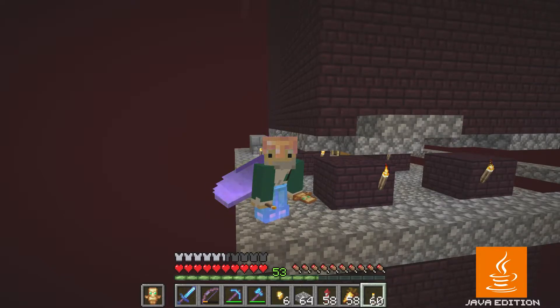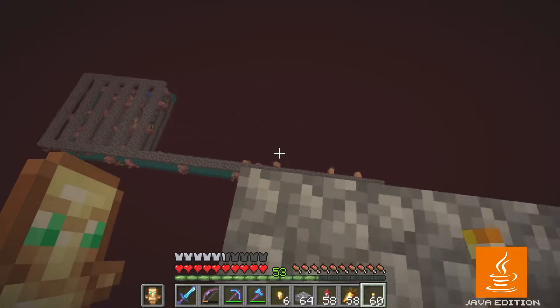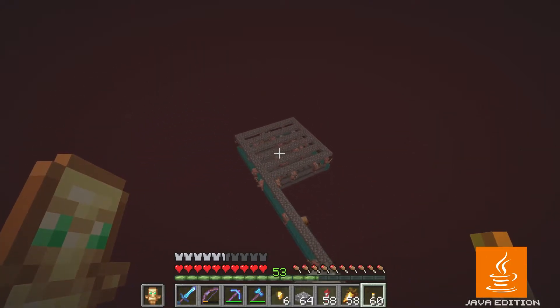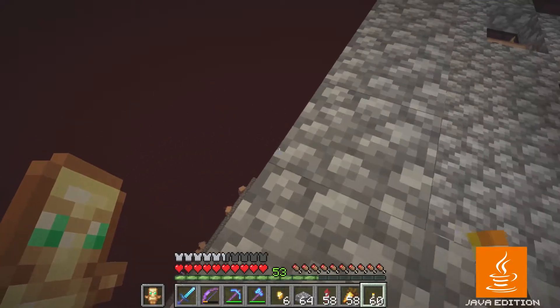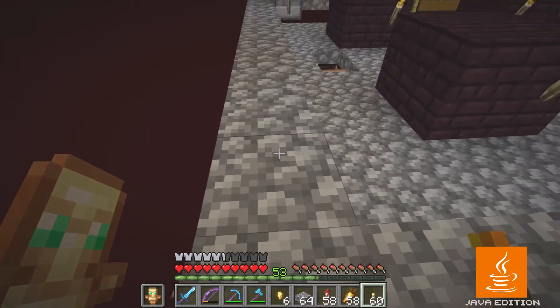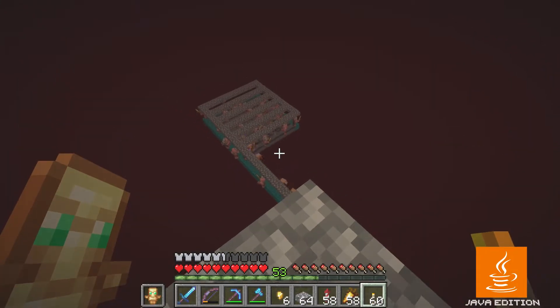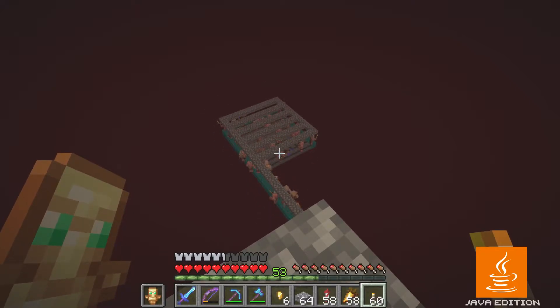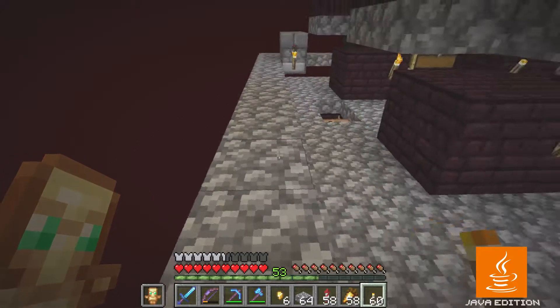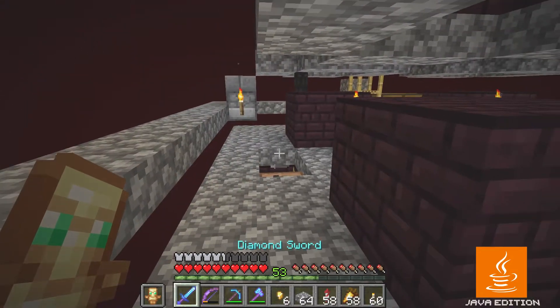That's what I'm doing here at the nether fortress — this farm I made will provide wither skeletons to get skulls from, but there's a big problem. The farm is kind of nerfed; it doesn't really work because of my piglin farm down here. That's really effective but it's a big spawning platform full of piglins, taking up the mob cap, so I'm not getting many mobs spawning at the wither skeleton farm. This farm has to go — I'm going to tear it down and rebuild it somewhere else.